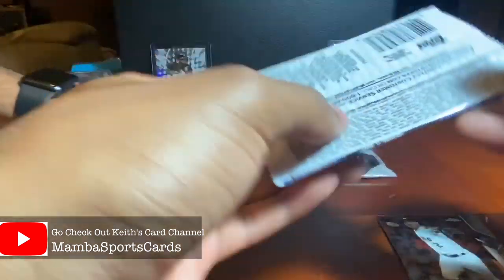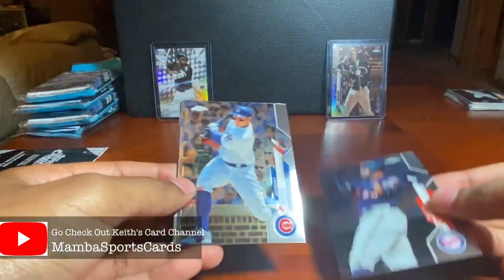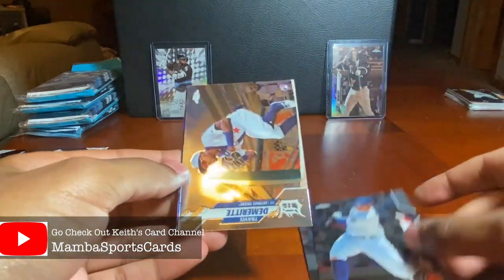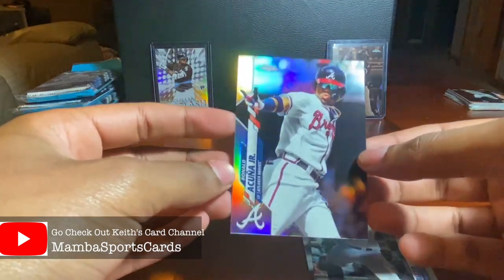Just anything — show me a Luis Robert. Last pack of this hanger, then we'll get into the next one. Here we go: Nelson Cruz, Anthony Rizzo, another Travis Demeritte, and a nice Ronald Acuña refractor — that's a sweet looking card.